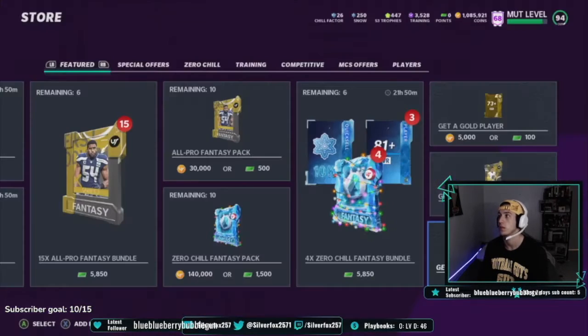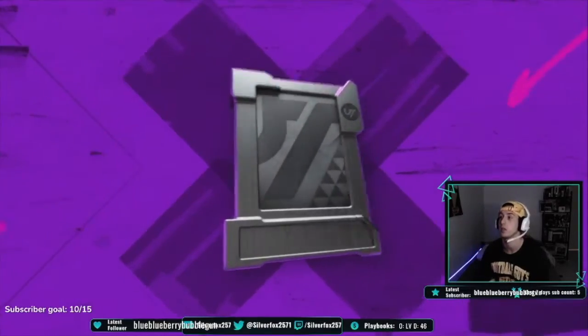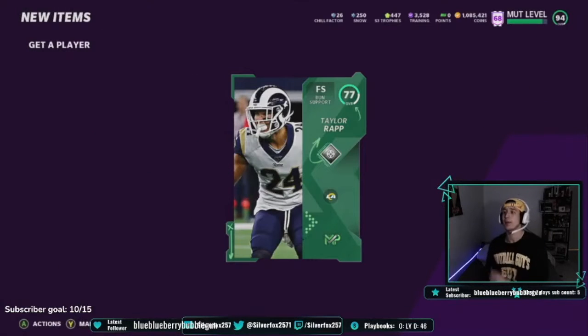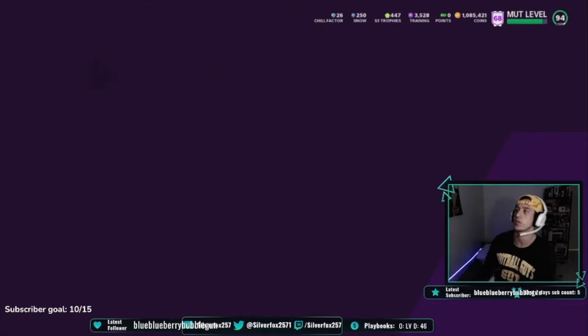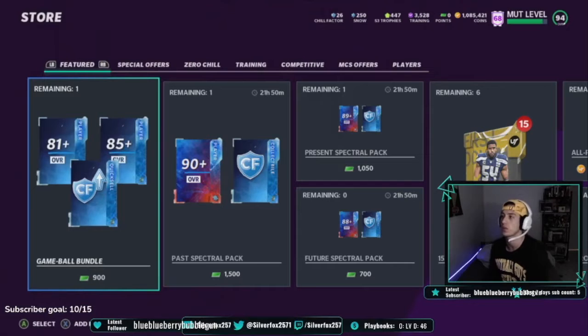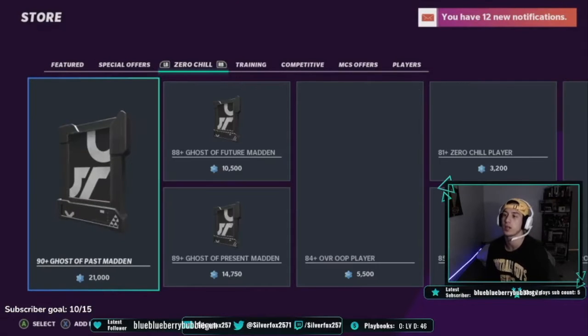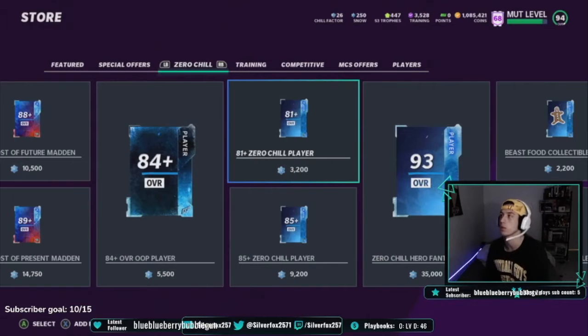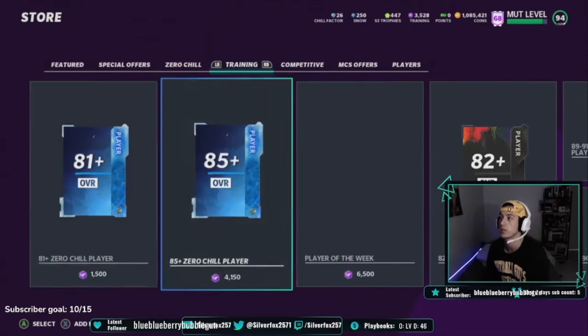I'm going to pull one more of these and show you guys the get a gold player pack too. Look at this — glitchy, man. Taylor Rapp right there, and that's another 2k. So right there you just made 4,000 coins. I know it seems like it's not that many coins, but in the long run if you do that for an hour, you're going to make your coins. Or if you had like 200k and just did it all on that, you'd make so many coins.